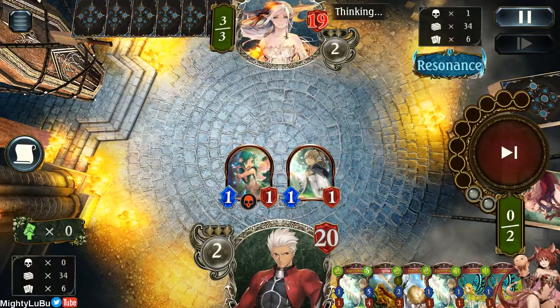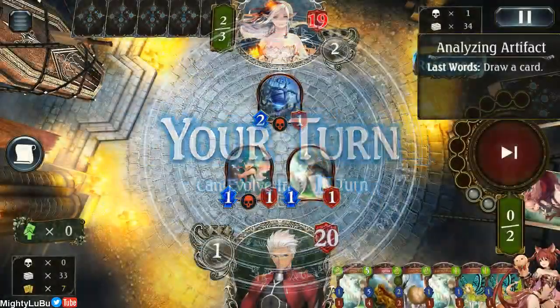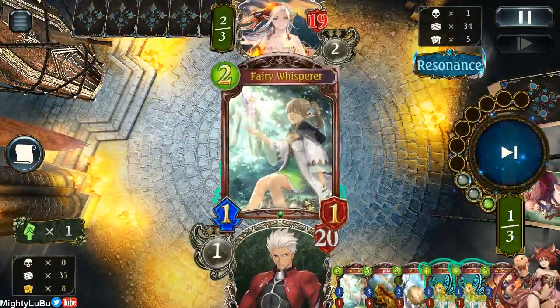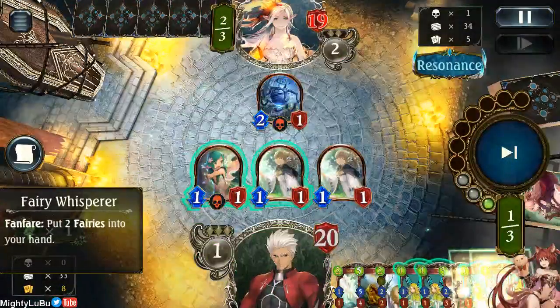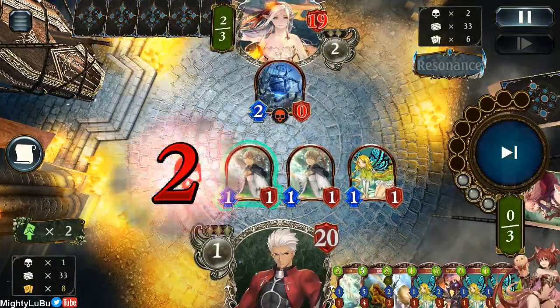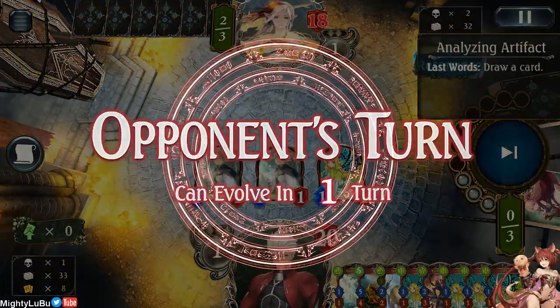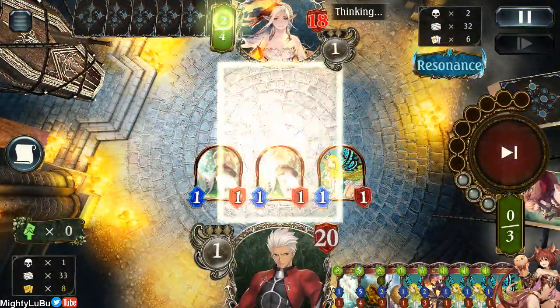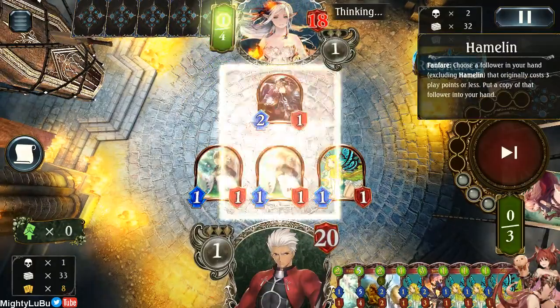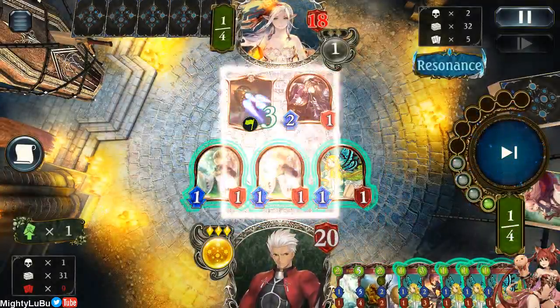For the new card for aggro we have the Grasshopper. Basically what the Grasshopper does for ForestCraft is that it lets you combo it and get the Fairy Driver. That's really powerful — it basically gives you access to your burst damage. In this hand I don't have the Grasshopper, but if I combo the fairies into it I can get the Fairy Driver so I can do massive burst damage.